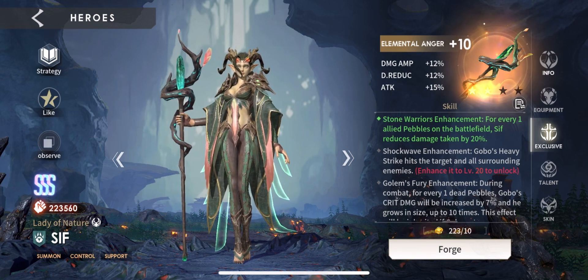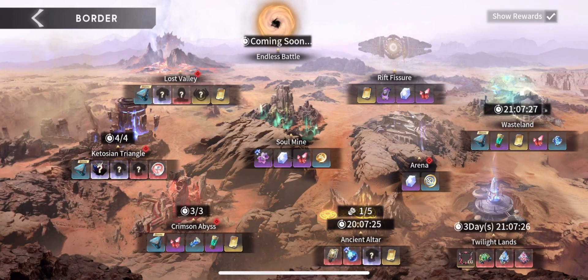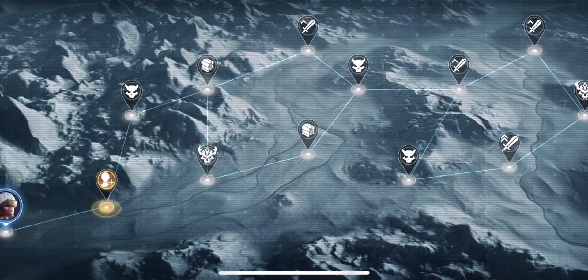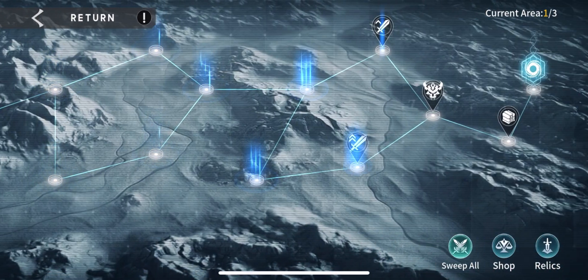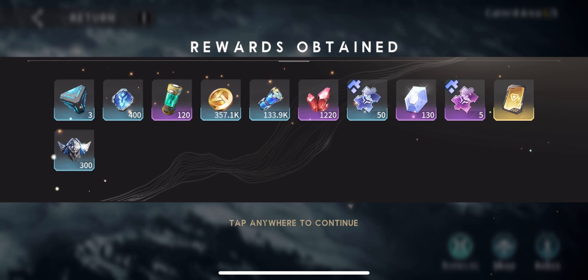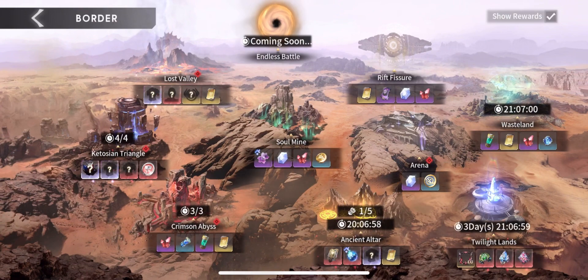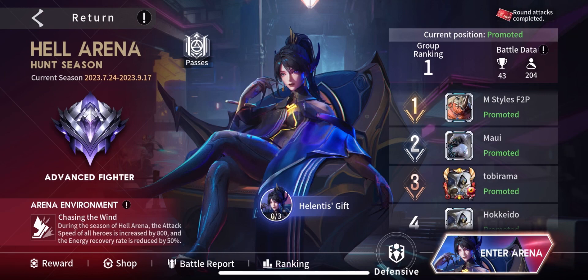Now let's look at what we've done over the past month and see how far we've progressed. In the Wasteland stage, we've already beaten it 10 times so we can auto-clear it. I wish they had auto-clear in more of these stages because it's very redundant doing them over and over. It's a good place to pick up red runes, though sadly there weren't any today — just the purple ones.